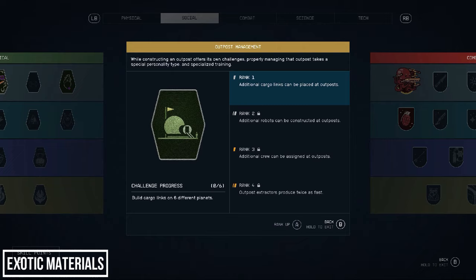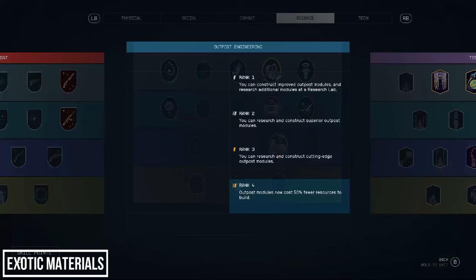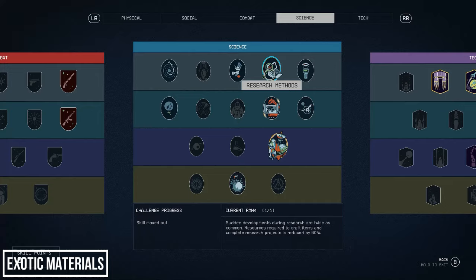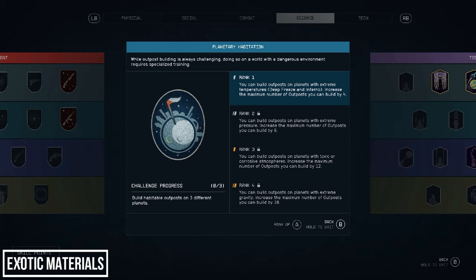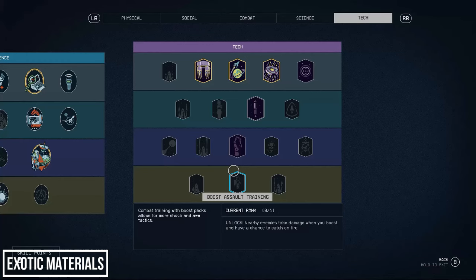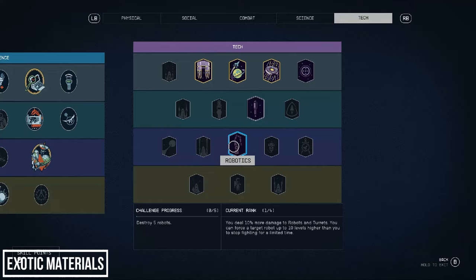In the science tree we have Outpost Engineering rank 4 to unlock all the best resource modules and pay only half the resource costs. We also have Research Methods rank 4 — my first priority — to save time and effort on research. We have Planetary Habitation rank 1, which is fine for this video, though you may want to invest further depending on where you plan to lay down roots. Finally, in the tech tree we have Robotics rank 1 so we can build defense robots — the most reliable way of defending from raiders and aggressive predators.